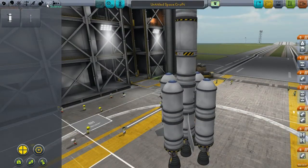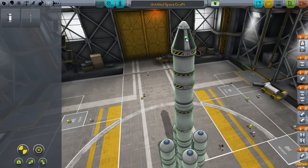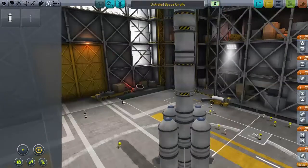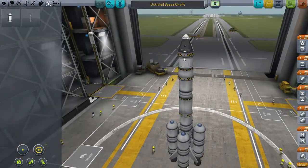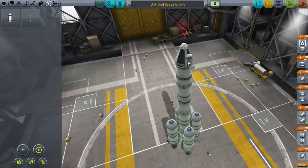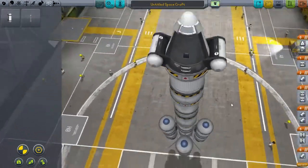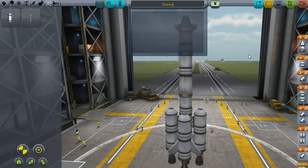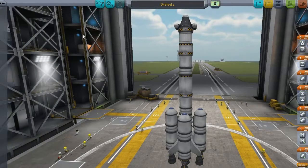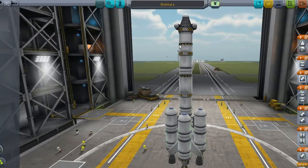We don't have launch clamps, so this thing is going to have to sit on the launch pad. Hopefully it will be okay. Let's add a mystery goo container this time since I forgot it last time - let's actually add two. Alright, let's name this Orbital 1. Save. Oh yes, I also hired Dudebert Kerman, because his name is entertaining to me. So yes, we're going to send Dudebert on this mission.